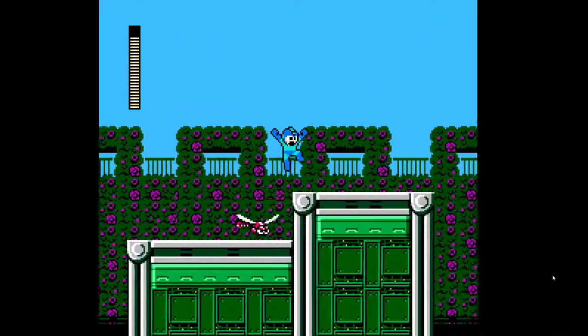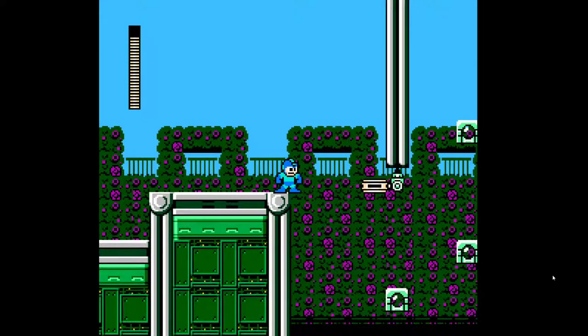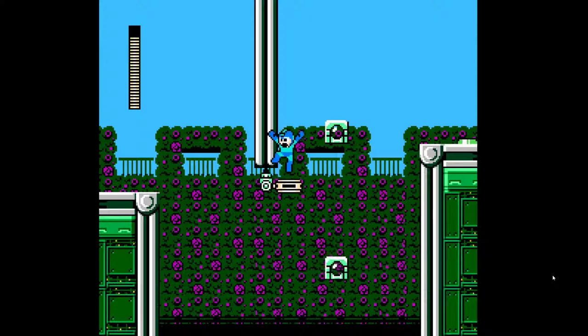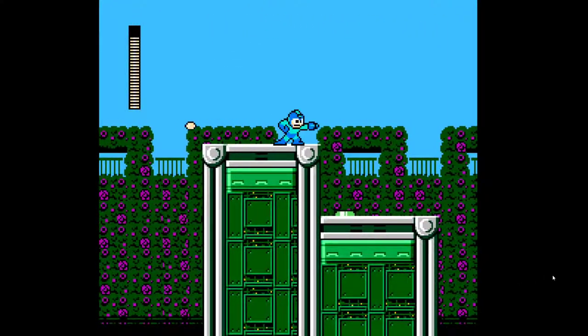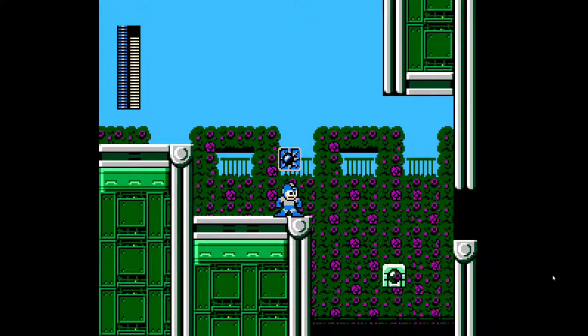I was kind of prepared for that to happen though. Once you see those dragonflies, you just got to expect them showing up on the little jumping platform there instead of the ceiling. And we don't have a chargeable buster — that's another thing. But wow, we do have a lot of weapons here actually.